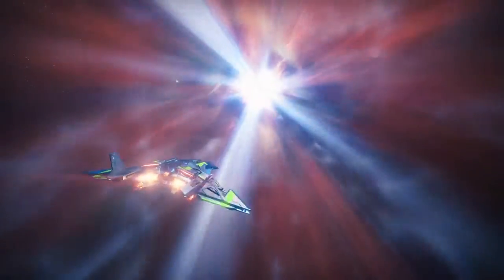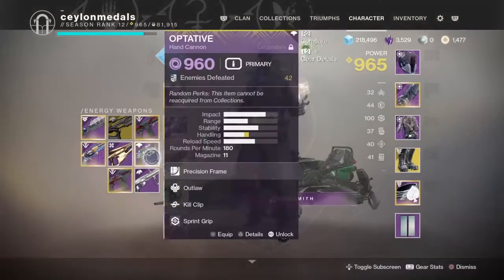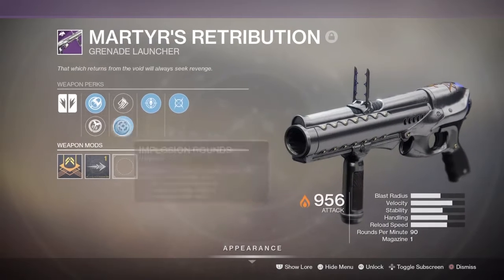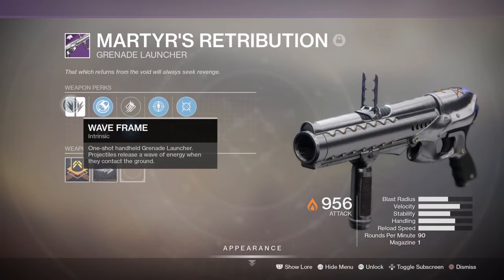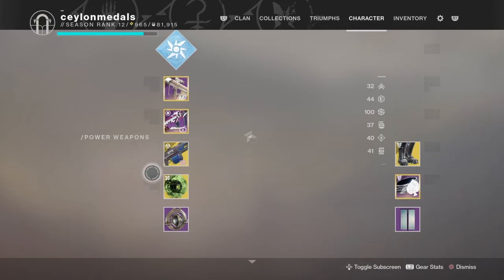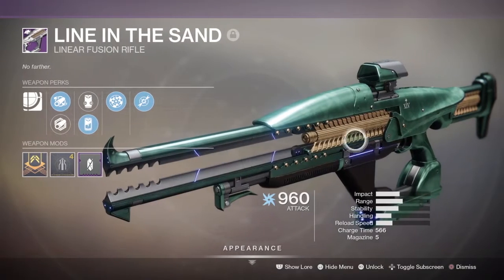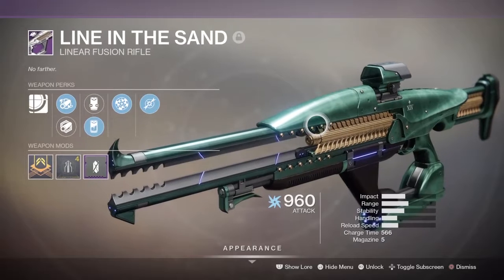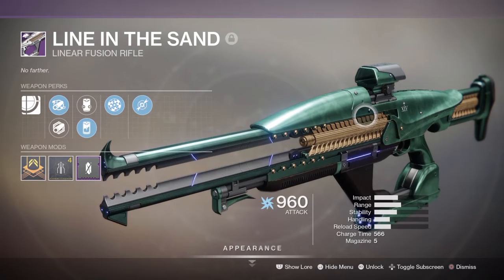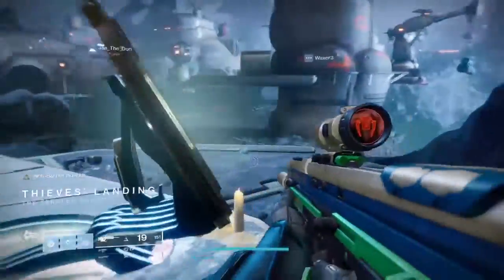If you want to know what the weapons were from the Mars obelisk, it's pretty much these two weapons: Martyr's Retribution, a grenade launcher — looks pretty cool, and it has a unique weapon frame called the Wave Frame. I've got to try this out after this video. And the second one is Line in the Sand, which is a linear fusion rifle. This is also exactly the same weapon frame that has been leaked out before the season arrived. Can't wait to try this out.